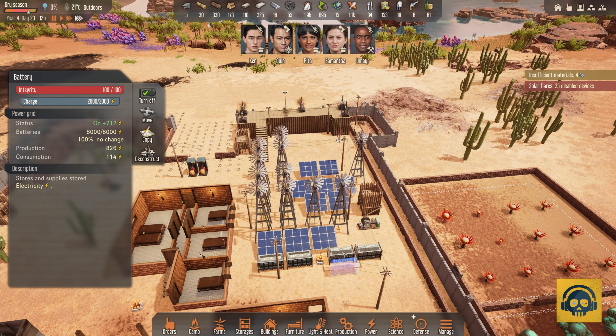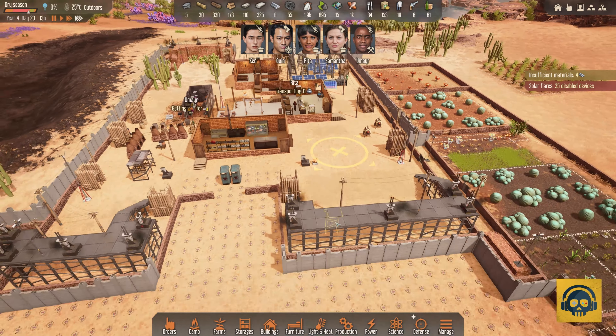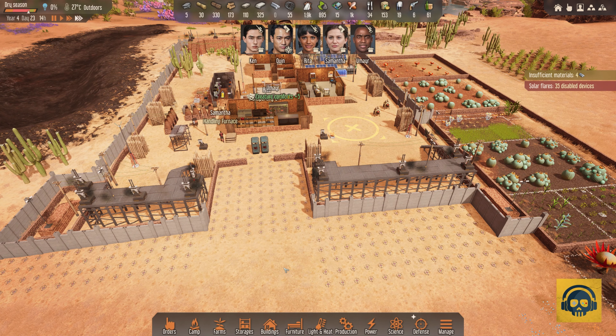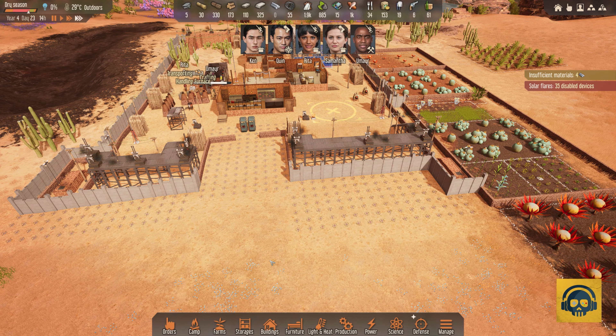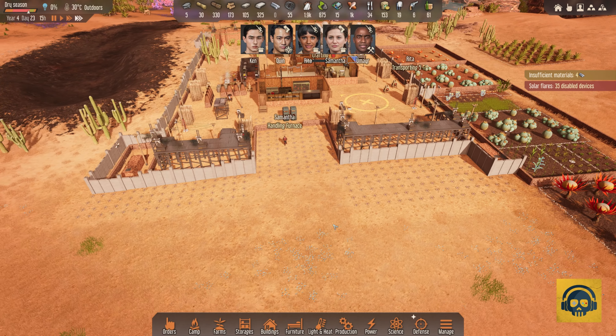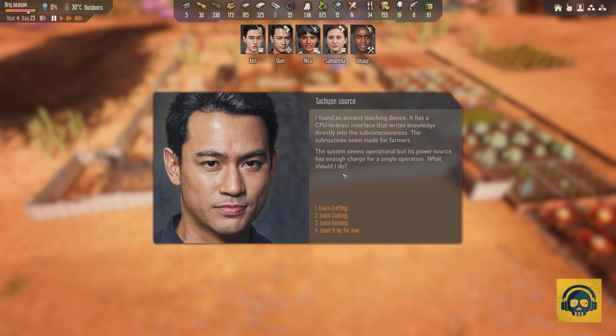The wind turbines are back, our batteries are fully charged — plus 800. Once we have this battery constructed, we will have 10,000 volts of electricity. When solar flares happen, the traps are our only way of defending the camp, and that's why we have been investing heavily in them. Expedition complete.